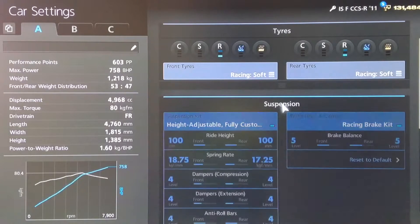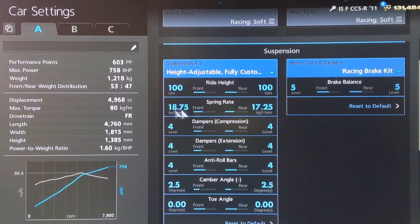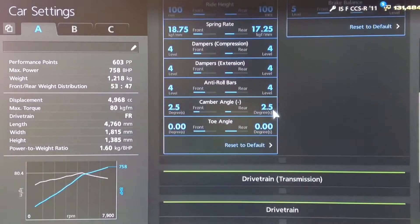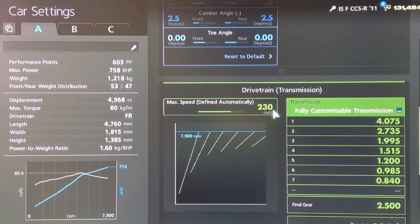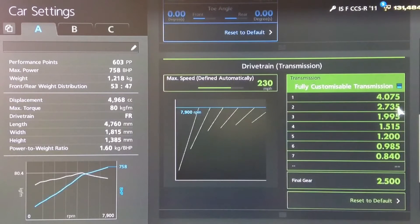You want your racing soft tyres. For suspension, we've got the ride height on 100 front and rear, springs rounded off to 1875 and 1725, dampers and anti-roll up to 4, camber on 2.5, neutral toe as always. For the gearbox, we've got an auto setting of 230, then we've rounded off the individual gears to 4075,